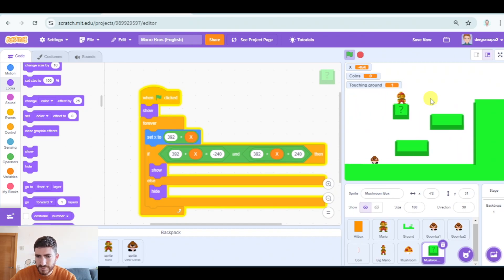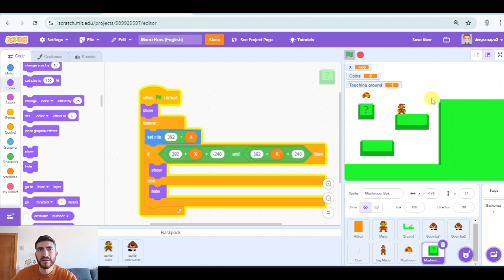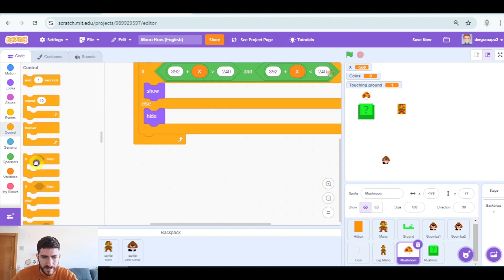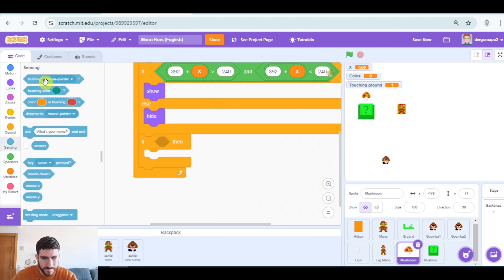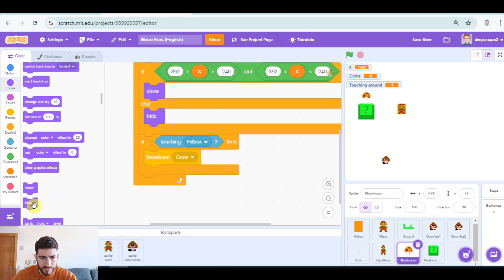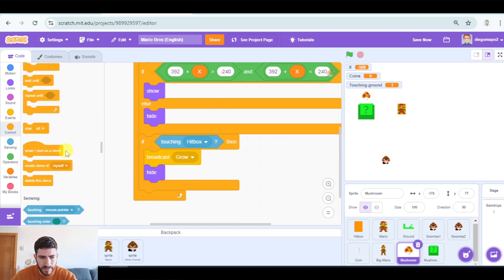And now — what's going to happen when we touch the mushroom? First of all we have to show big Mario, hide the small Mario, and change the size of the hitbox. So several things. Let's adjust in the hitbox its size with a different costume — this second costume is going to be for the big Mario. Let's put it here and change its size.